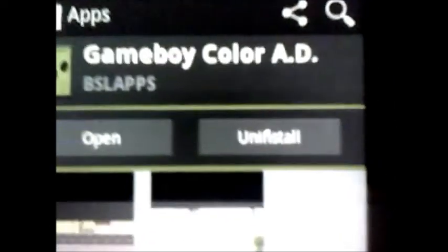It's called Game Boy Color at 80. You're going to want to download that, and once you download that, it's really quick — it's only like 500 kilobytes.